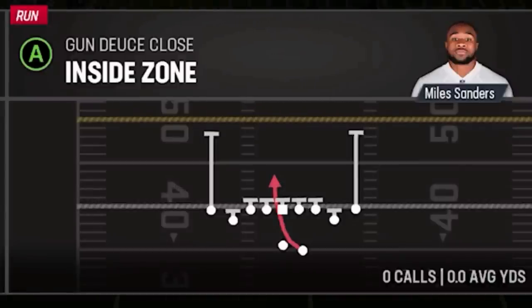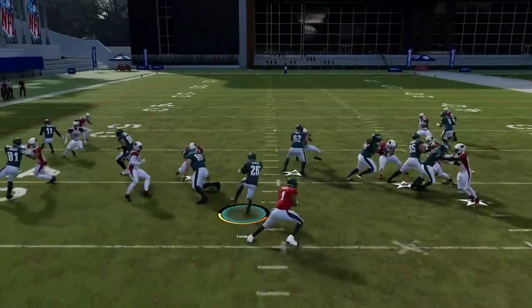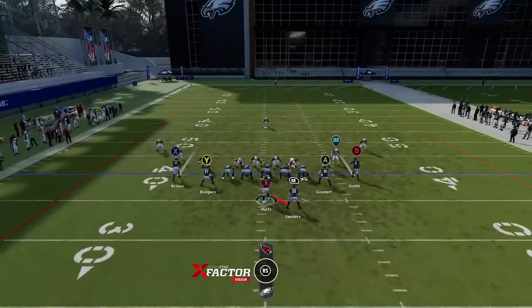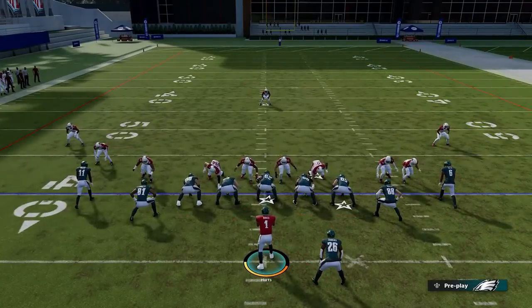Next up, out of the Gun Deuce Close, we have the Inside Zone. This is a good inside run play — probably the best in the formation. Inside zones are the most common and easiest to use. It's really something you want to use to keep your opponent off balance when it comes to pass plays.